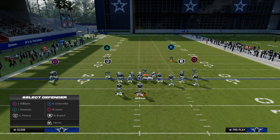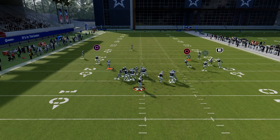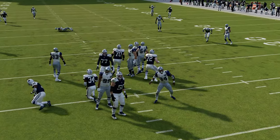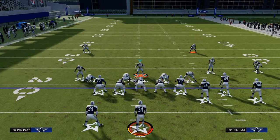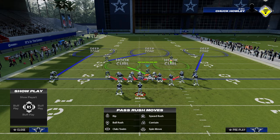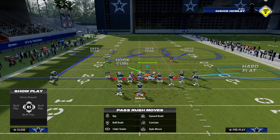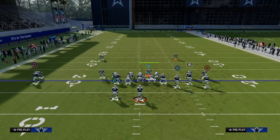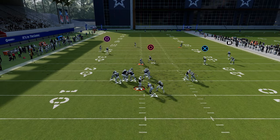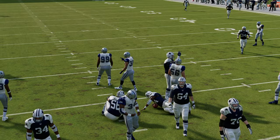What your opponent is going to do is block a running back. When they block a running back, this blitz is still good but not great — sometimes you get that A-gap disengage, sometimes you don't. So if you start to notice they're blocking a running back, go ahead and send the right side corner as well. In that case, make sure you're in Cover 3 Cloud or at least prepared to roll your coverage. The right side corner will loop around that guard and create pressure.